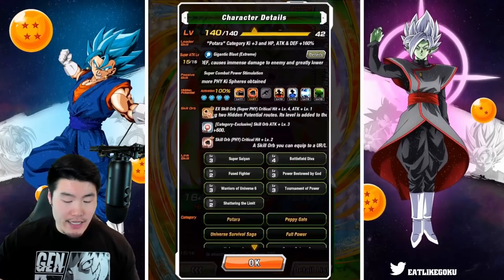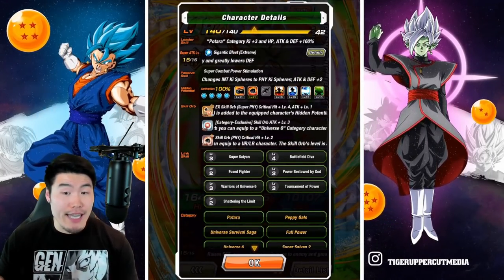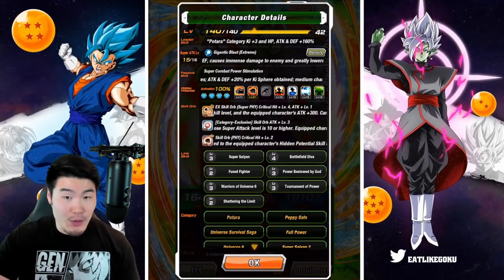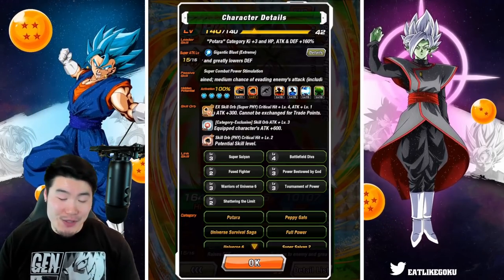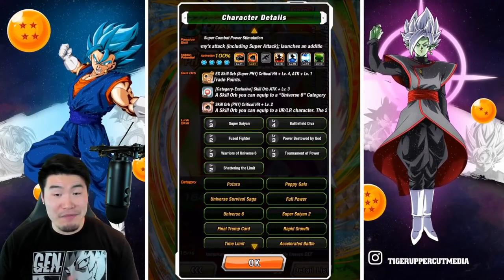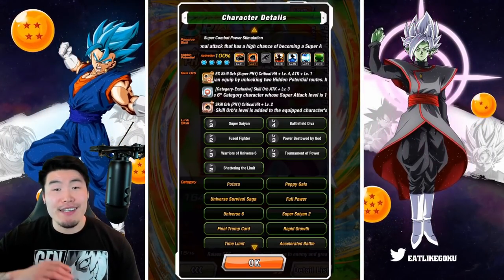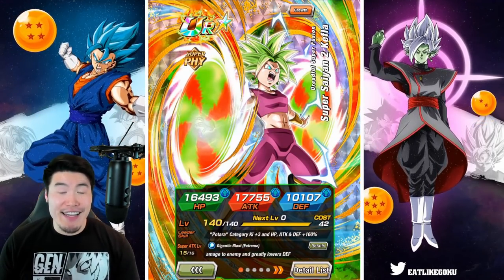For her skill orbs, she has a level 2 crit, a level 3 attack which gives her 600 attack as opposed to the regular 300, and also a level 4 crit gold skill orb which gives an additional 300 attack as well. Some really good skill orbs right there. Her links are not the best, definitely not the worst — they're not level 1 but nowhere close to maxed out. So that is the Fizz Kefla we're showcasing today.